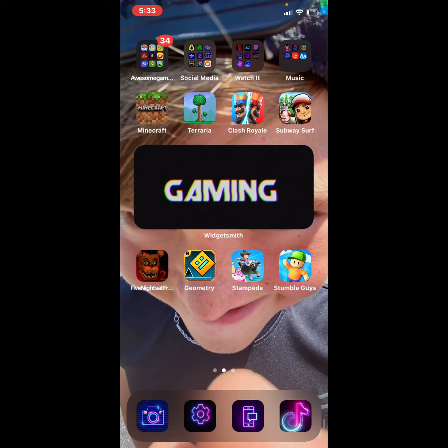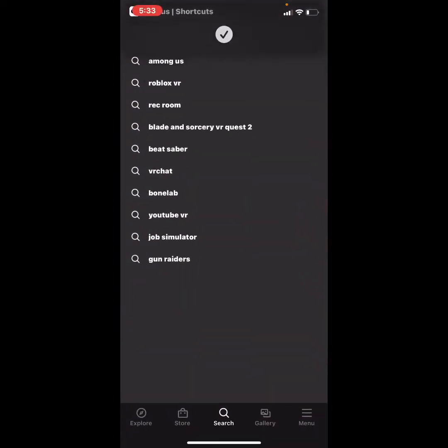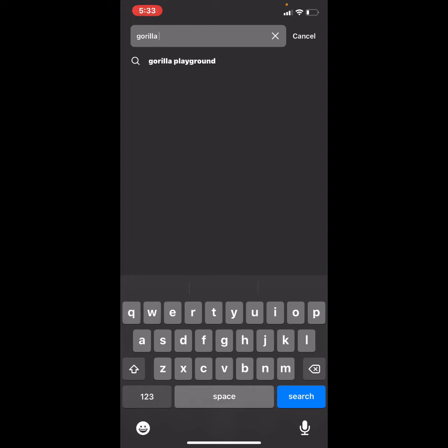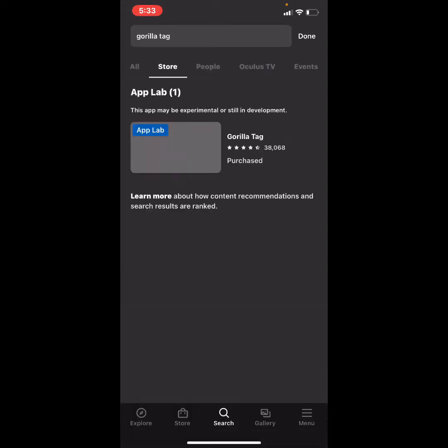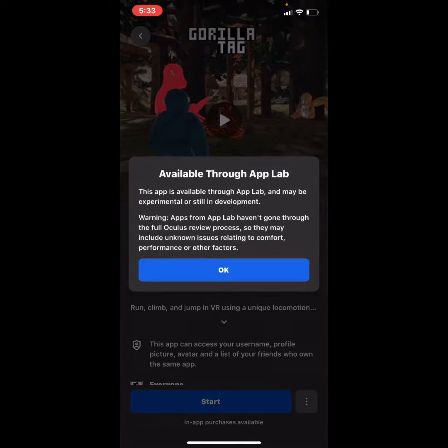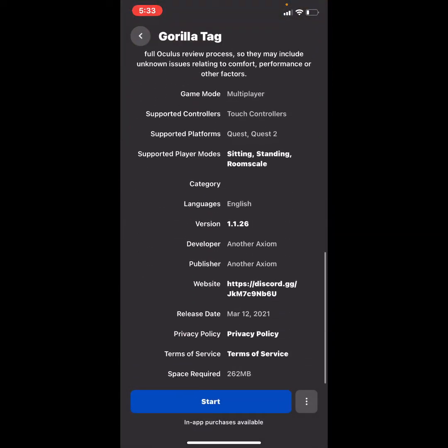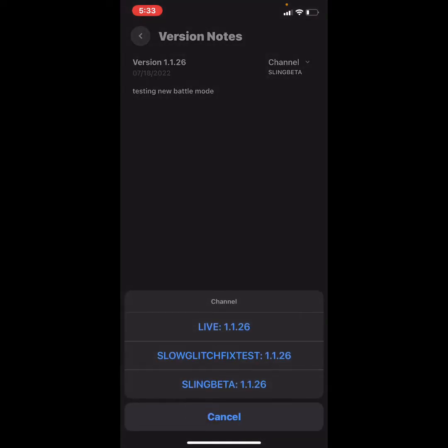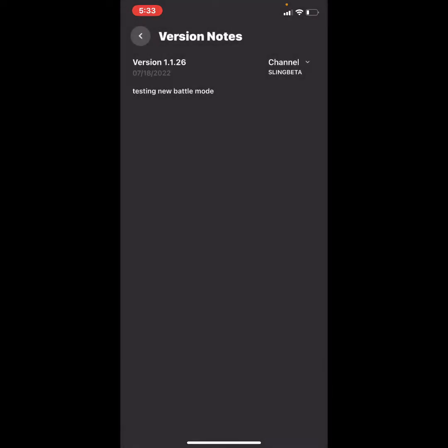To get to beta for Gorilla Tag, you want to go to your Oculus app, go to the search in the middle, search up Gorilla Tag, press view app, go into it, scroll down until you see version and those numbers, press that, and up here it says channel — you want to press sling beta, which is the newest beta for the slingshot battle game mode. That's how you do it.